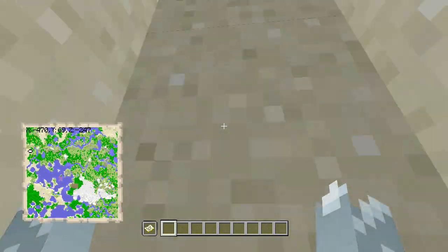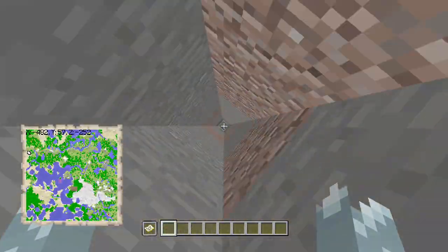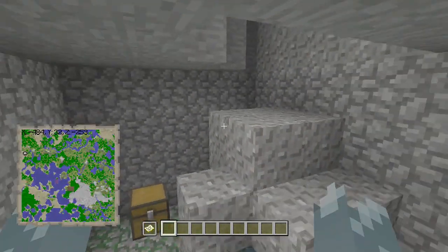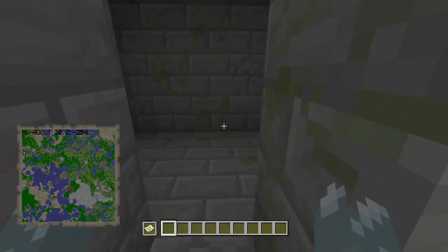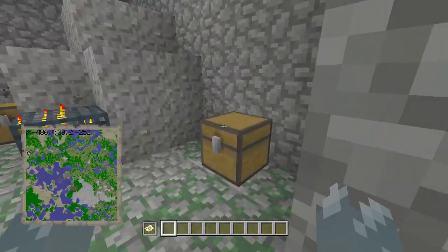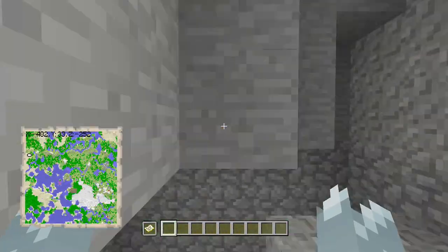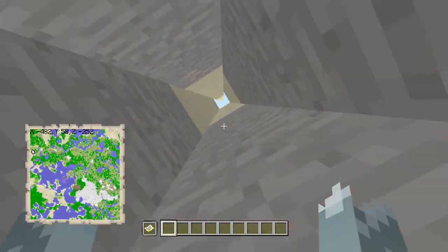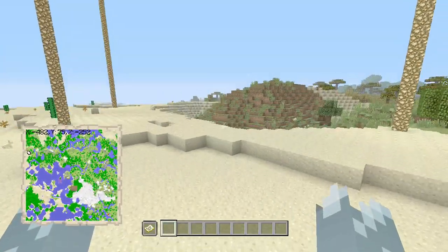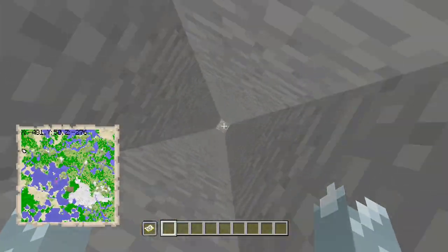Now, you're wondering — a stronghold can only generate two libraries, so what are the other two? Well, this one right here is a skeleton dungeon attached to the side of the stronghold itself. You can kind of see that it's flush with the wall, which is really, really cool. Inside here we have pumpkin seeds, name tags, iron, iron horse armor — the lot. Then, continuing over, we hit this one over here, which is one of the libraries, if I'm not mistaken.